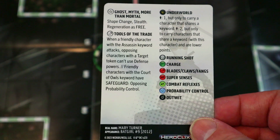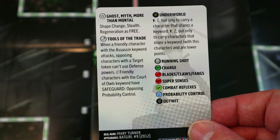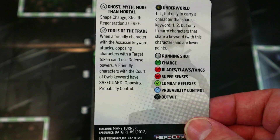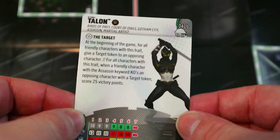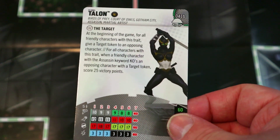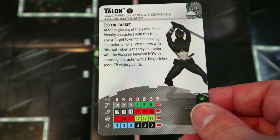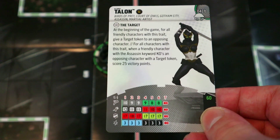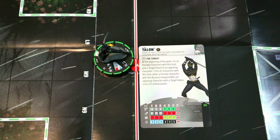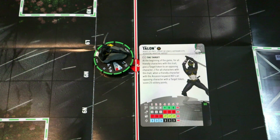Her special attack power: when a friendly character with the Assassin keyword attacks opposing characters with a target token, they can't use defense powers. That's the main reason we might not play the prime Ra's al Ghul — this is nuts. She also has: friendly characters with the Court of Owls keyword have Safeguard against opposing Prob Control. Running Shot, 12 attack, and Perplex offensively; Stealth, Super Senses, Shape Change, and Perplex defensively; plus free Regen. She's going to be great — keep her tucked in Stealth so they don't Outwit that attack power.